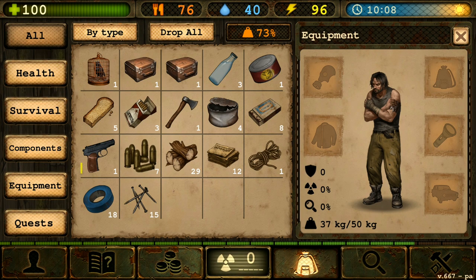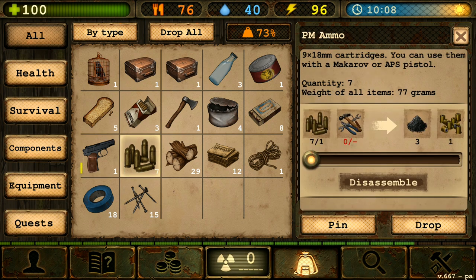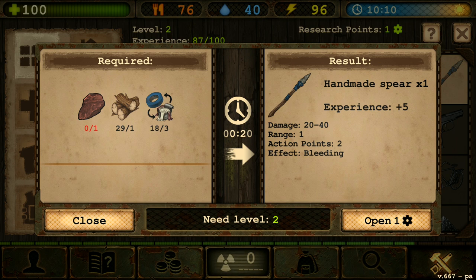The first thing you need to do is make a weapon. Do not use the handgun they gave you in the very beginning because that ammo is precious. Instead, go ahead and make the spear. You only have two research points in the beginning, so open up the spear research and make it.